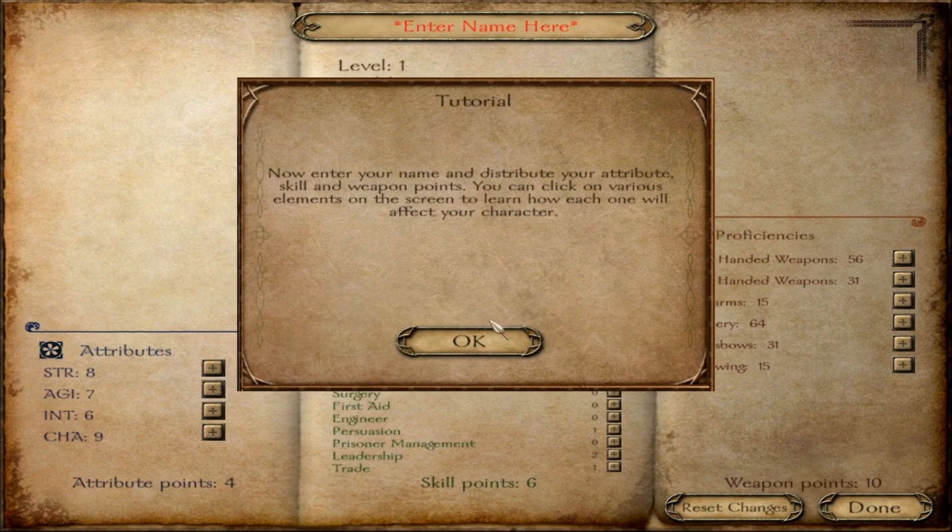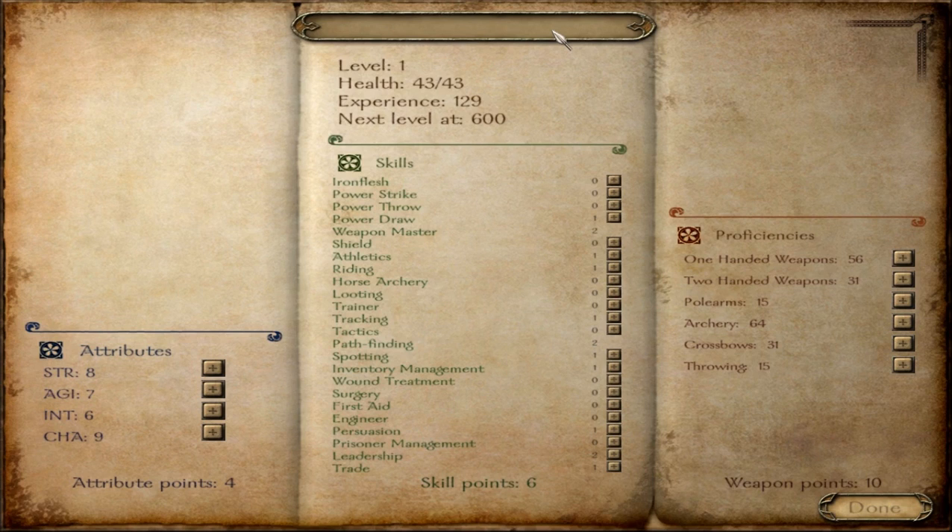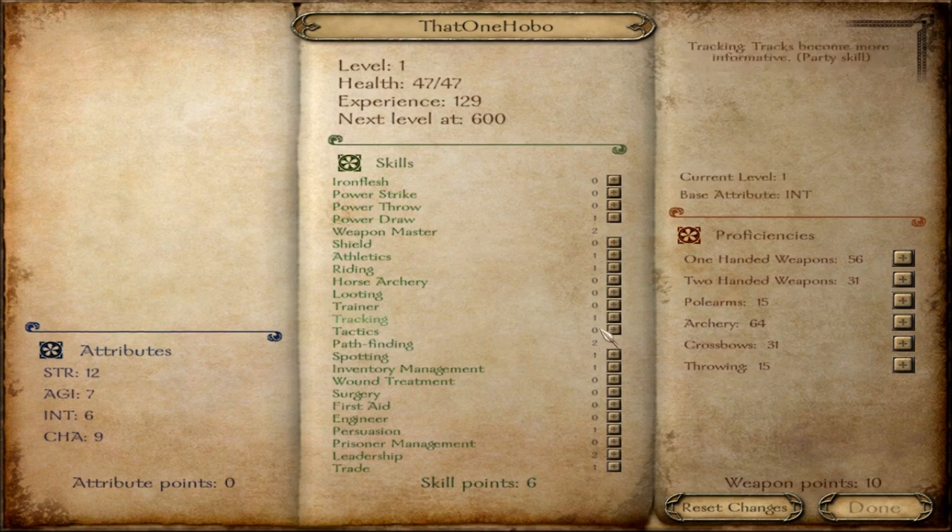I'm not sure if it affects the gameplay but this is good. I want my guy to be really good when it comes to swords. I'm going to put it all up on strength, and for this I want some prisoner management which I'll show you in a bit, leadership of course, and stamina, power strike and then power draw.